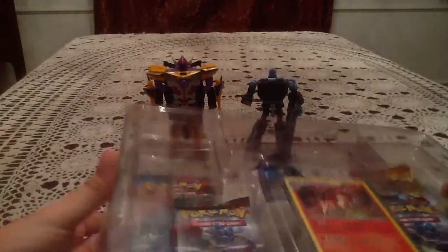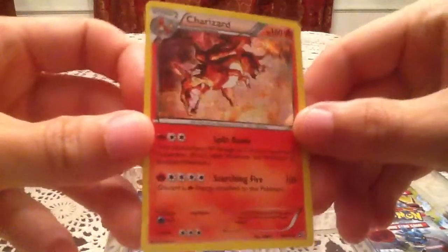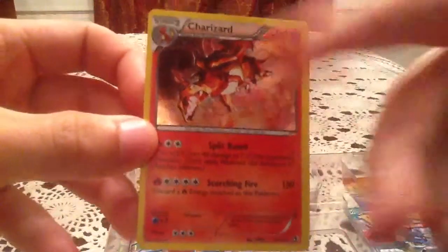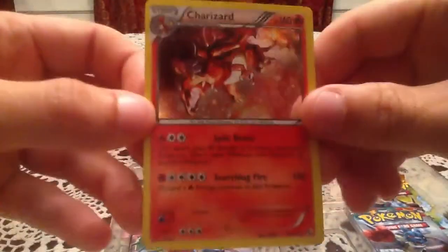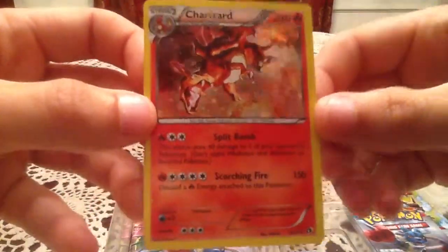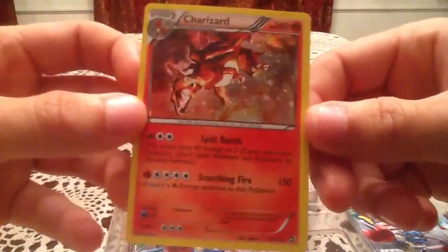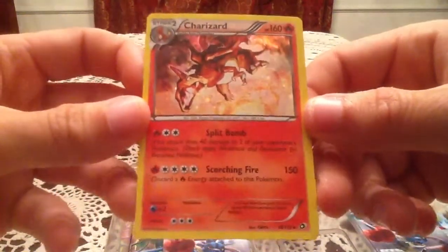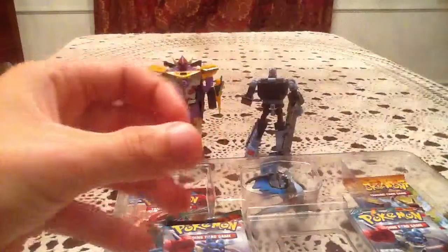Let me get this out and we'll start with the promo card. Here we have the special Charizard holo. I think this looks really nice just because of the billowing fire in the background — the holo just makes it look so alive. Especially when you turn it and it's like a raging inferno behind Charizard. This card is originally from Legendary Treasures, number 19 of 113, just with a different holo pattern.